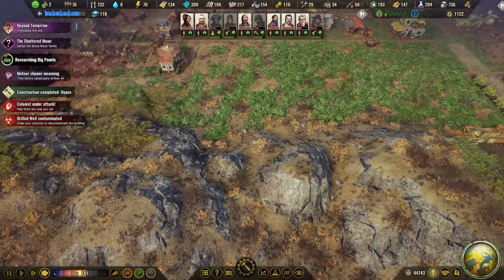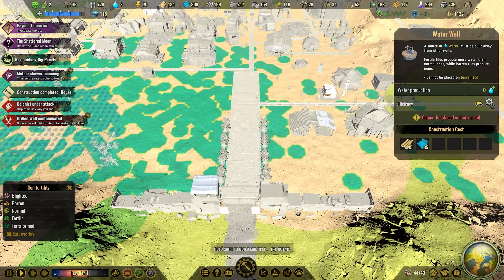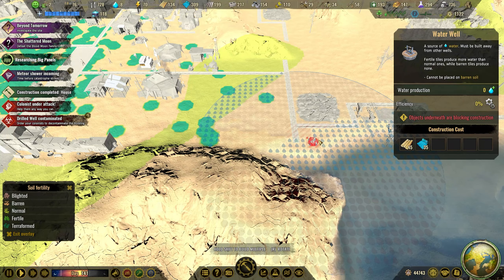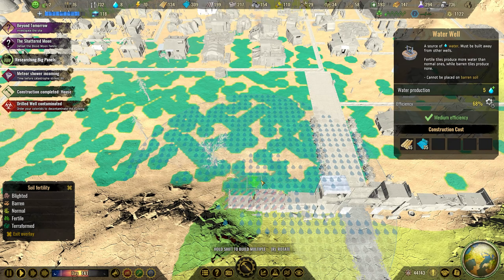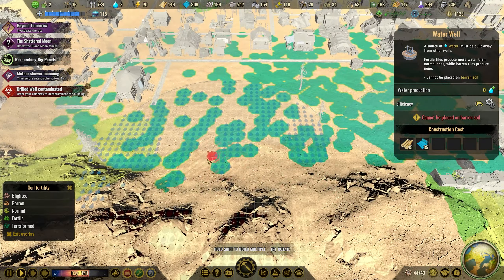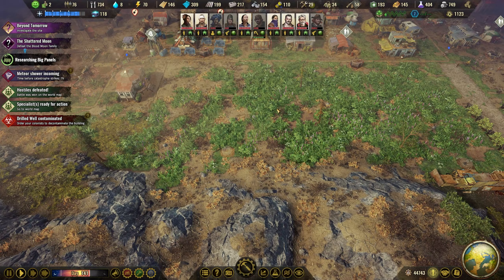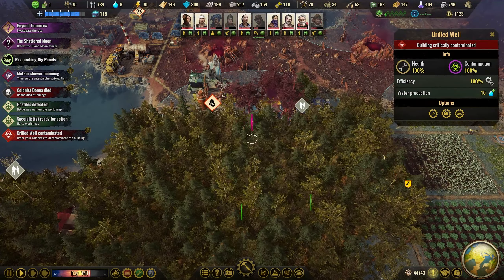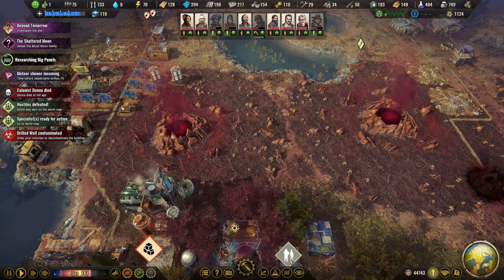Since we terraformed this, can we build here? Yes we can. Let's build one here and then upgrade it. Let's have it next there, then we can pop another one here. Drilled well contaminated - yeah, we definitely are going to clear these right away once we have the upgrade. They are in the middle of working.